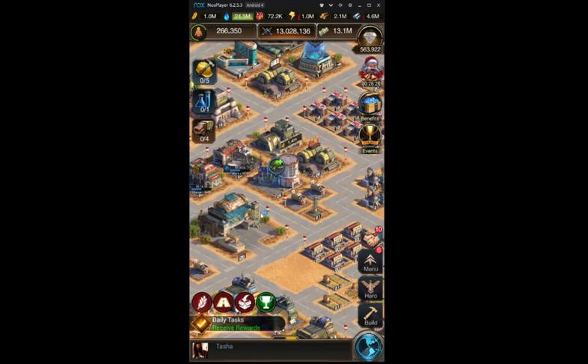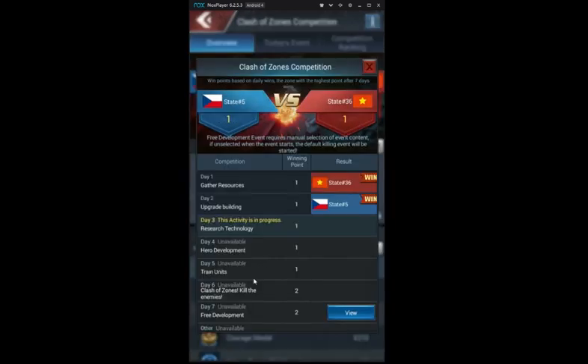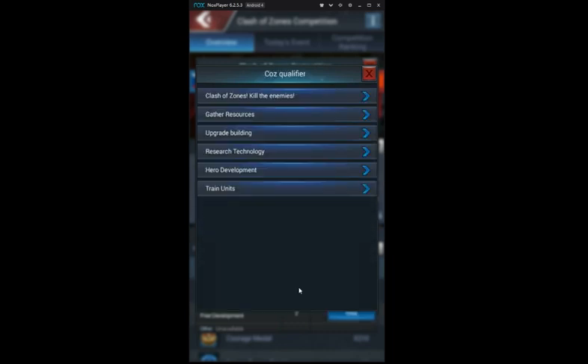Free development. On the 7th day, you choose an event of your own choice, but event points will be recalculated for each event under a different ratio. You should choose based on what you need to do or what you have resources for. For example, I want to push tier 9 troops, so I want to do research naturally. But if I don't have resources, I have to go with training troops or kill enemy troops.